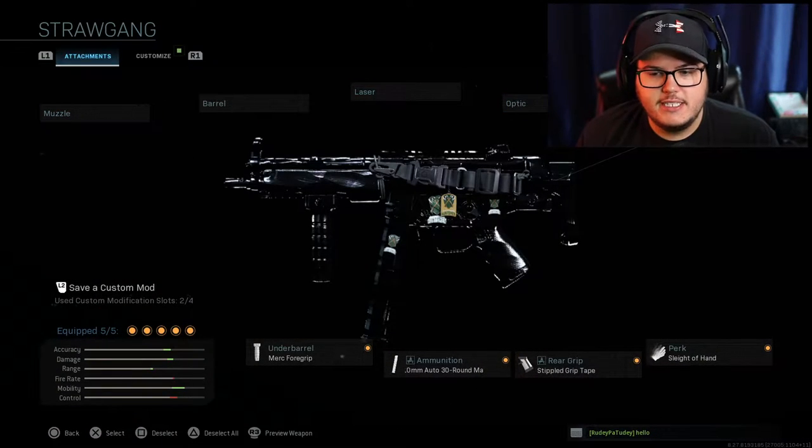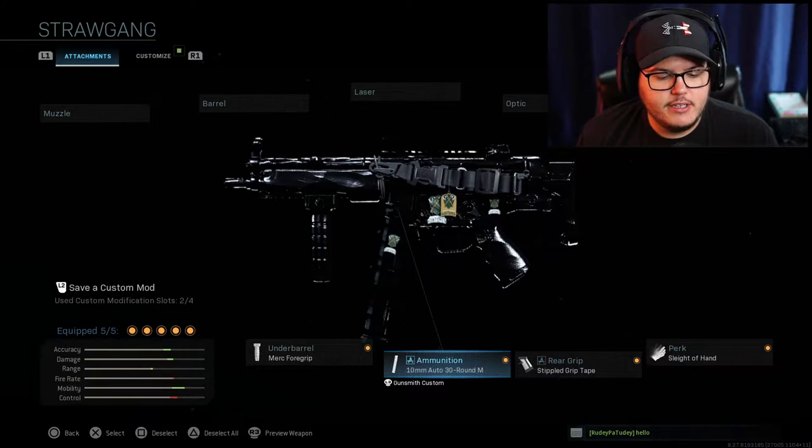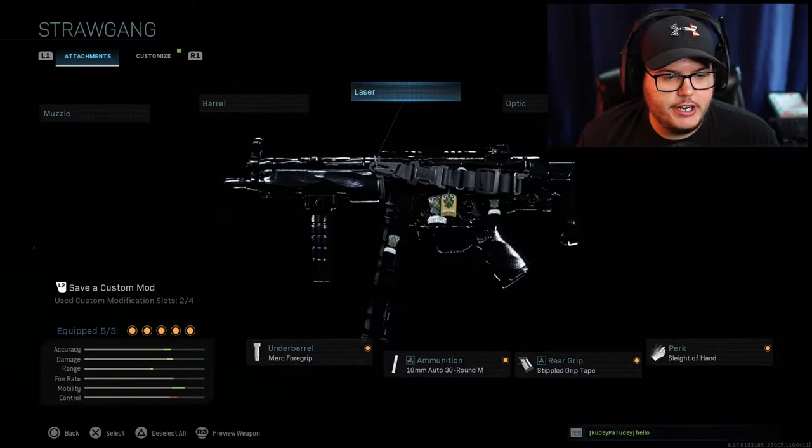The MP5 setup uses the F-TAC Collapsible, Sleight of Hand, Stippled Grip Tape, the 10mm 30-round mag, and the Merc Foregrip. This is exactly what I use — I've been running this exact MP5 setup literally all year.